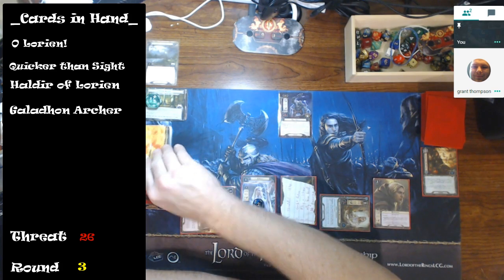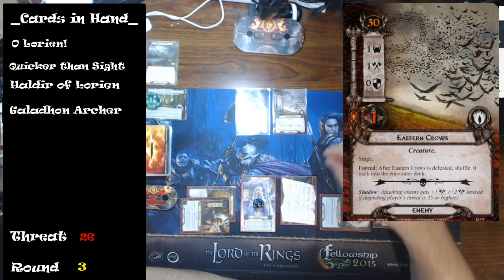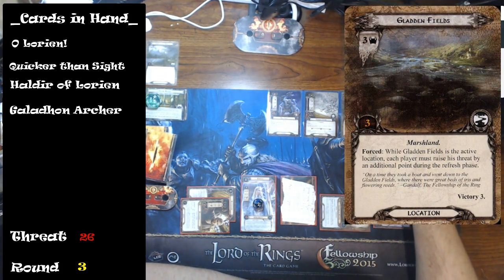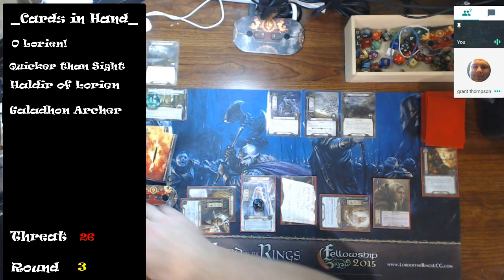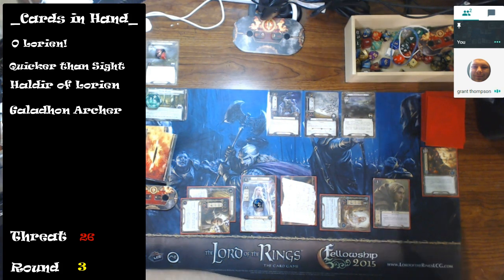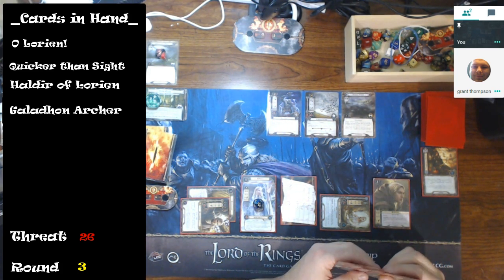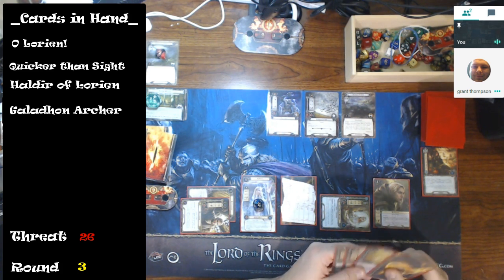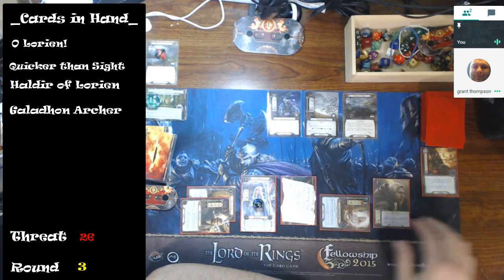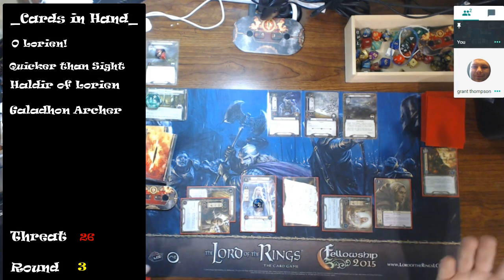I'm going to quest for seven with Orfin buffed by Celeborn. Let's see — a surge gives us the Gladden Fields, which puts us at five threat in the staging area. I made five and quested for seven, so that's two progress on the location. Should I trigger Galadriel's ability to clear the location? If you don't clear Banks of the Anduin and leave Gladden Fields with three threat in the staging area, that could be nasty.